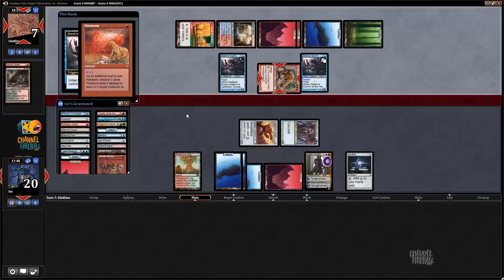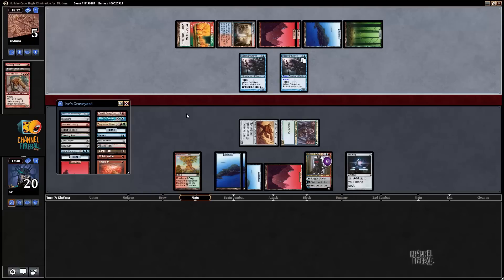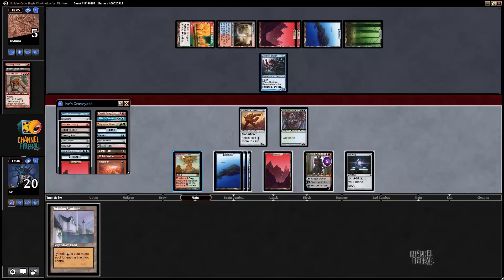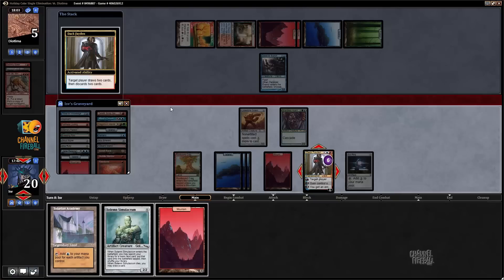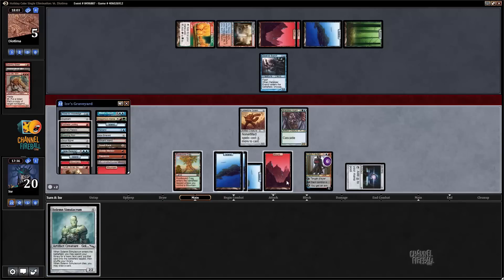My opponent goes to five, can hit Dak for one with an Exarch, then next turn has to chump Lodestone with the Deceiver Exarch and goes to three. Pretty good deal — I get to draw a bunch of cards, though I'm not sure what other action I really have. Let's find out. Simic Signet works — let's cast the Solemn.